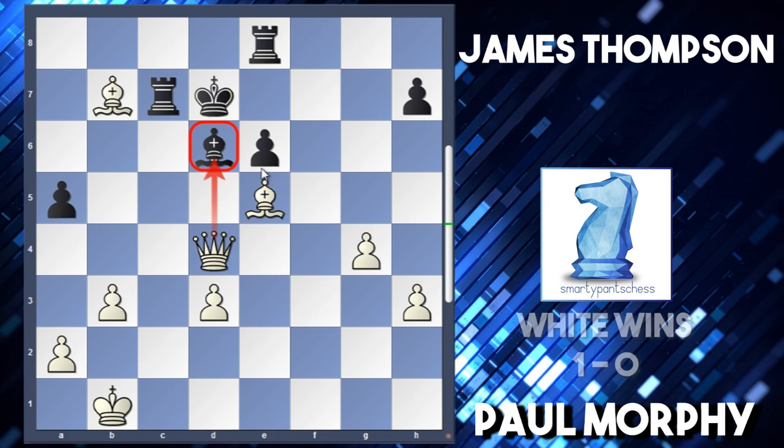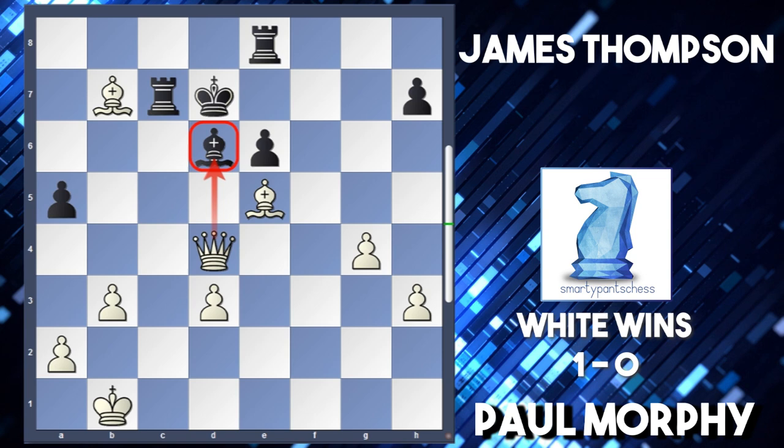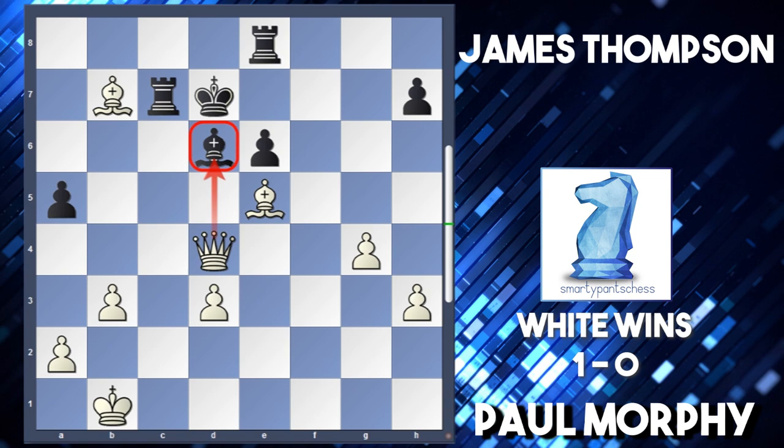That was a really interesting game. Morphy, a piece down from the start, managed to claw his way back into the game. Judging by other commentators, Thompson is actually a really strong player, so Morphy did quite well. He ended up winning the match by winning this game - this was the first game he won, surprising his opponent with 1.f4. I hope you enjoyed this and I'll bring you some more good chess content soon. Thank you very much.